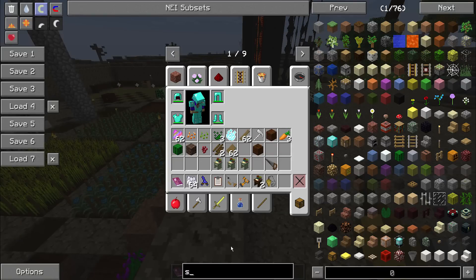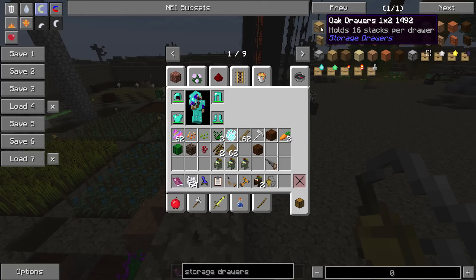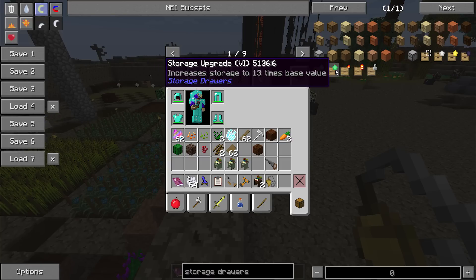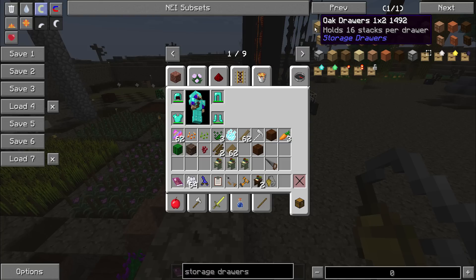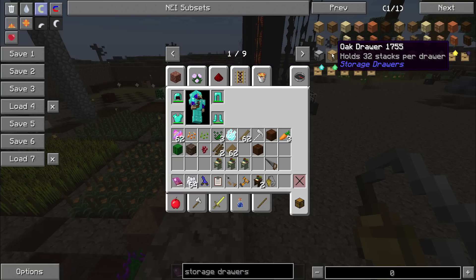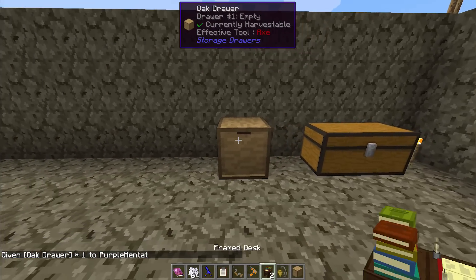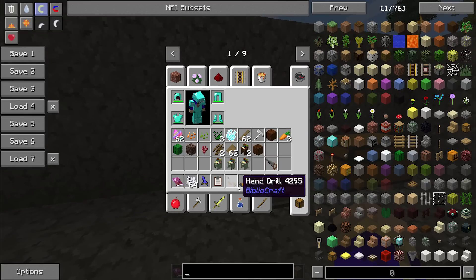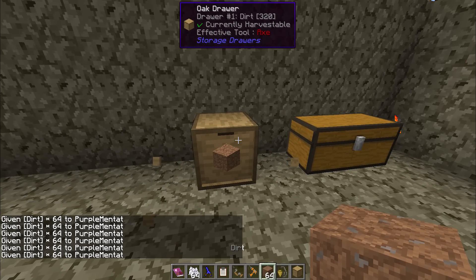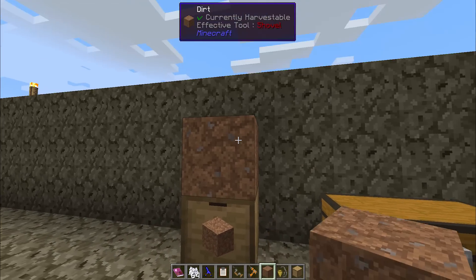Let's talk about the cool additions to Storage Drawers. The base size of the drawers has been doubled — your two-slot oak drawers can hold 16 stacks per drawer, meaning if you fully upgrade to 13 times the base value, you can now hold 208 stacks per drawer. The other cool thing added is the single block drawer — basically a drawer that fits with your decor but functions more like a barrel, with only one type of item going in. Also, the click behavior has changed: left-click now gets you a stack, and shift left-click gets you a single item.